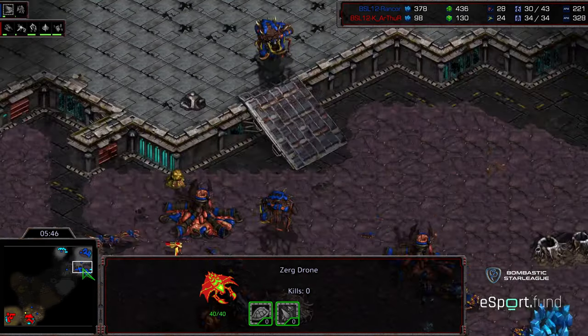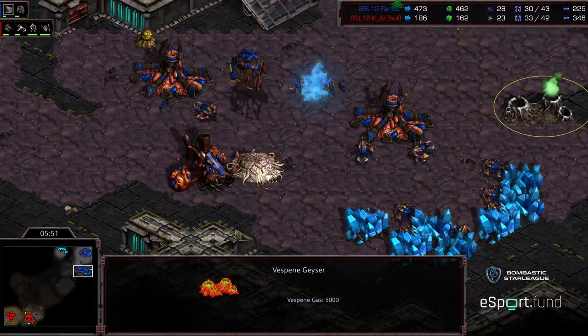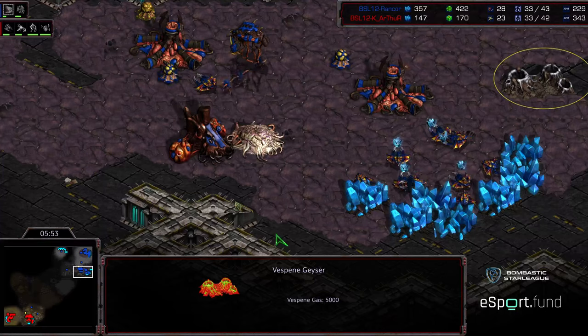Zergling and Overlord on the front just to see if any attack force is making its way across. No second gas. So at least at this stage, Arthur is setting up for more of a Zealot-heavy initial game. Probe wandering up is going to see an Evolution Chamber and a Sim City at the front. We do have a drone at the 12 o'clock base setting up to take there.